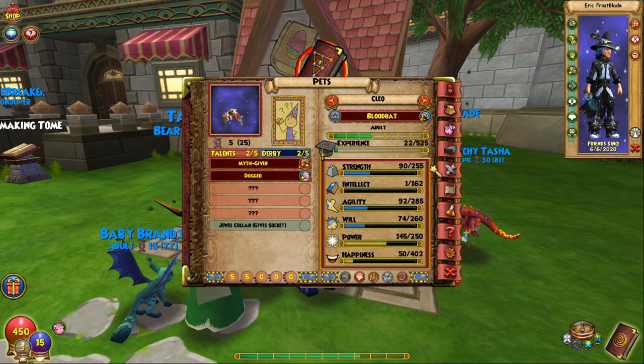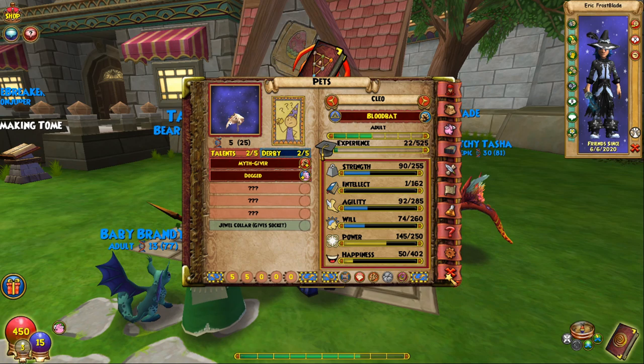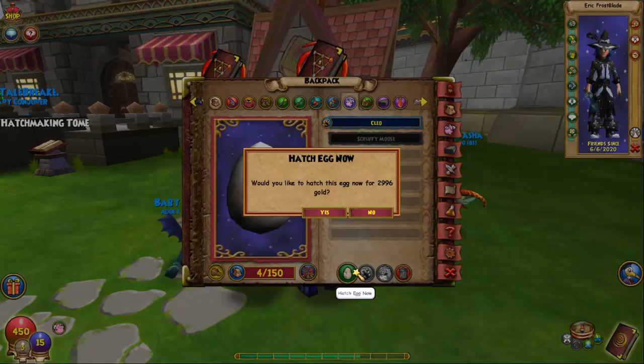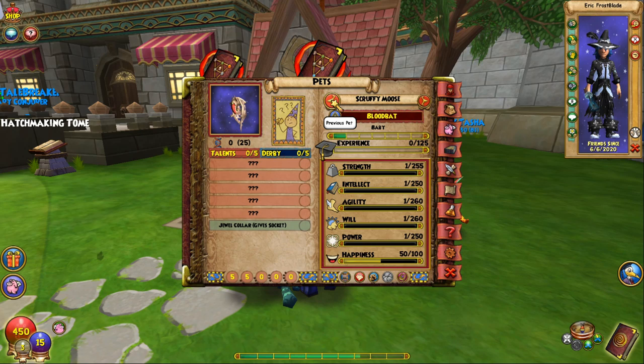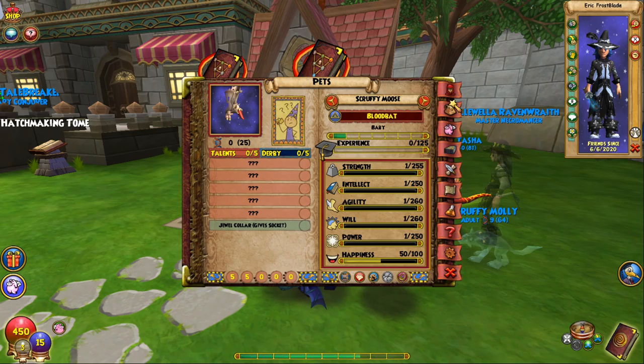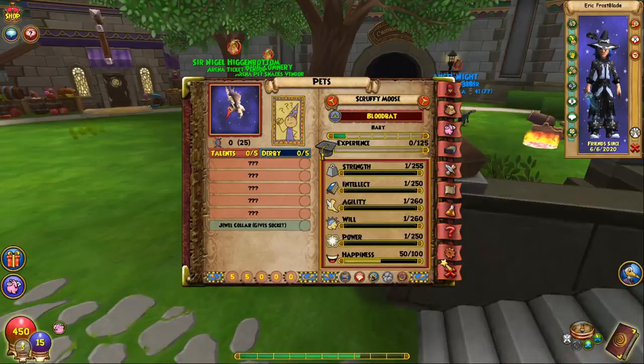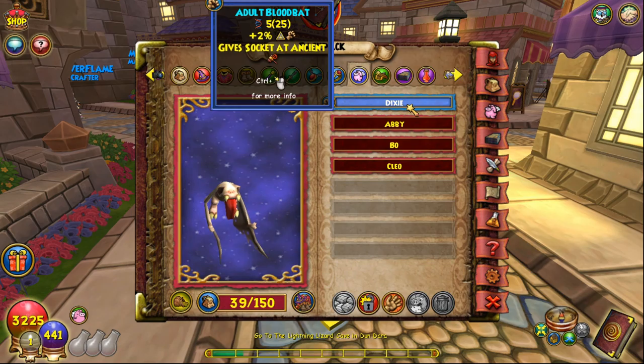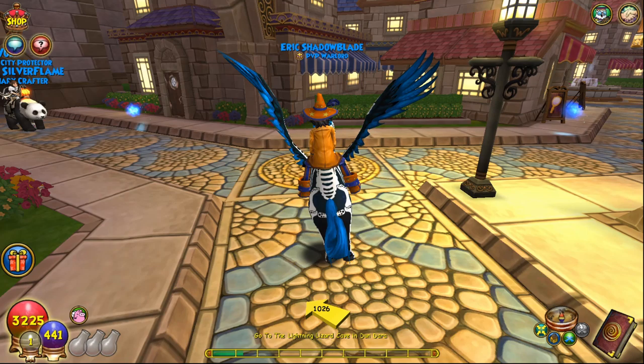Here I am with that same pet trained to adult — the pet with four maxed out stats. I just need Intellect to be maxed out now, and hopefully it gets done in this hatch right here. Going to hatch with that same max stat kiosk pet. And there we go — we got Intellect on this pet maxed out. So just like that, with three hatches, I was able to max out the stats and create a starter pet. Be very careful not to trash this one because you want to keep this pet forever. This will always be your starter pet from now on.